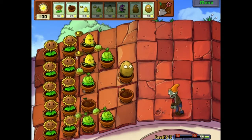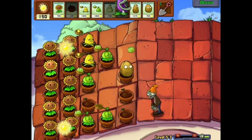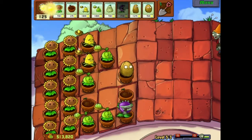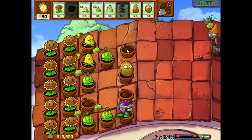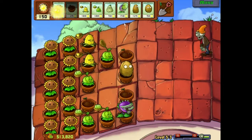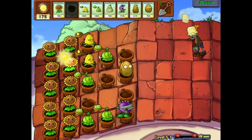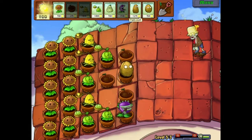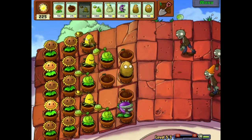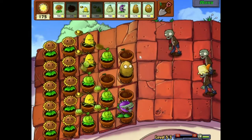The zombies will eat your plants — they are not limited to just brains. If you put down a chomper, those guys are pretty useful. They kill them in one shot. If you kill a guy in one shot, generally they tend to drop money, which gives you upgrades and access to other upgrades like extra seed slots. So now I'm just trying to set up my defense. I'm waiting to set up the walls because if you don't need them, there's no need to put them down until they're needed.